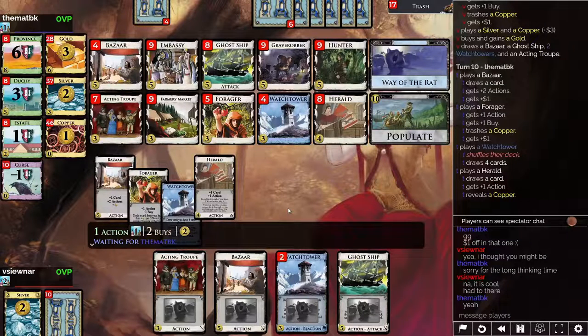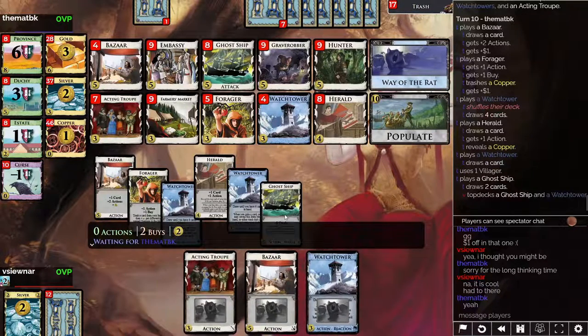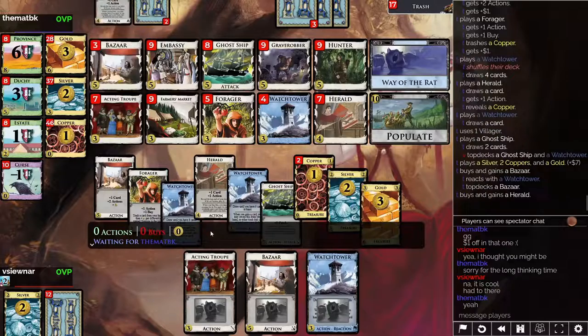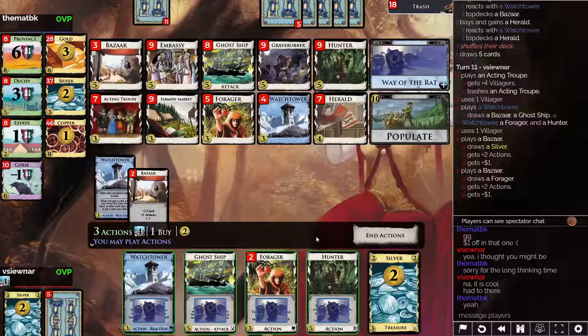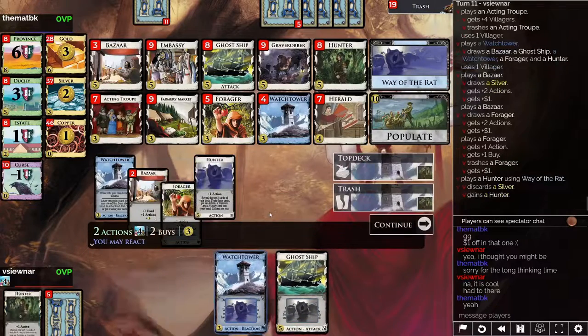My opponent plays through here. I think they miss populate again — they only get up to 9, so they don't find their gold. They don't get up to 10, which is unfortunate for them. They hit me with a ghost ship again. You do not hurt me — I am now impervious to your attacks. And as soon as we hit second populate... we don't even hit second populate here. My opponent resigns. We got the first populate, and that kind of killed the game from that point on.